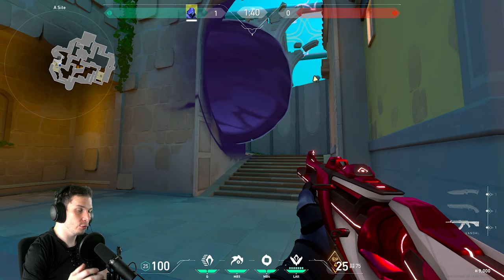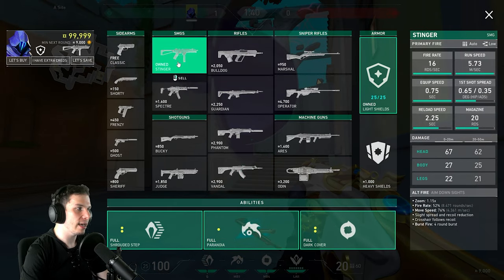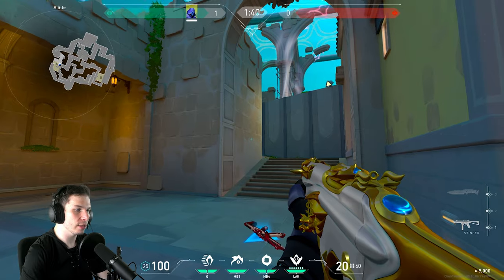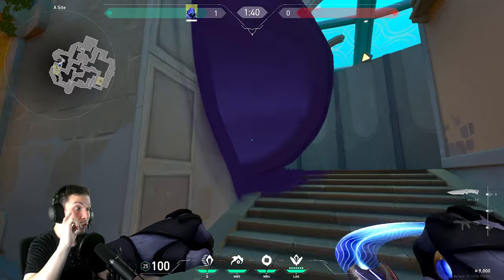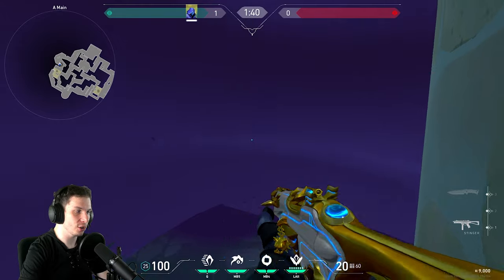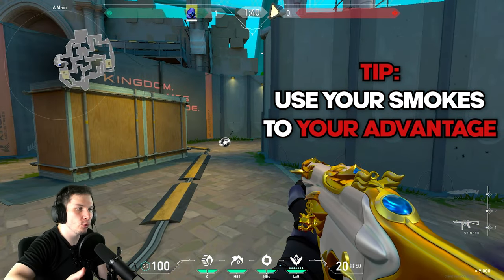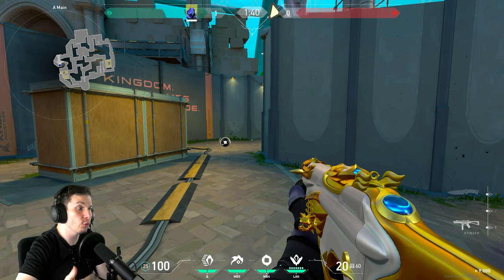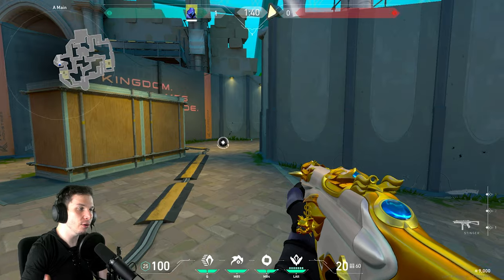Why is this smoke really good? Because in a round where you're playing eco or half-buy — say you have only a Stinger, Light Shield, and utility — you can put this smoke a bit lower at the start of the round to fake the one-way smoke. Then you walk into the smoke all the way to this cubby position, let the enemies pass you, and try to kill maybe one, two, three enemies. Trade yourself for two or three kills and allow your teammates higher chances of winning that eco or half-buy round.